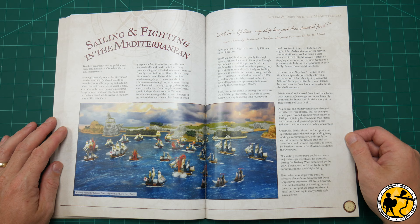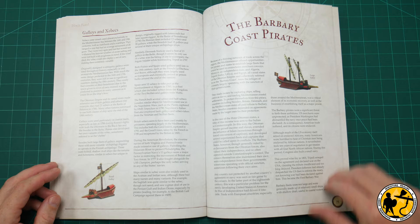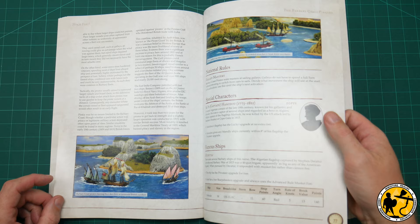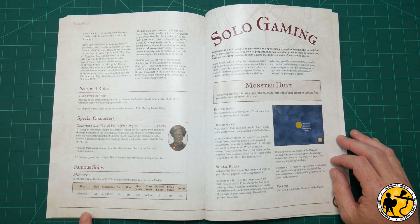Then there's a bit about fighting in the Mediterranean, which I think was a way of introducing a few more ship types — your Barbary Coast pirates, galleys and xebecs. More rules for pirates and different ways to play the game, a bit more about the Ottomans and their navy, and national rules for them as well.